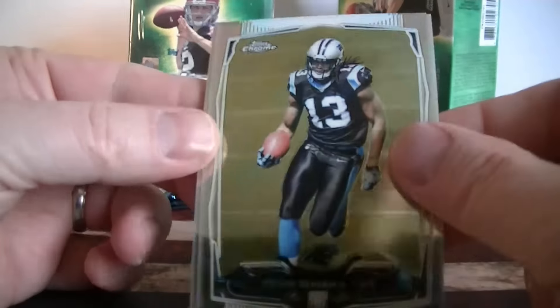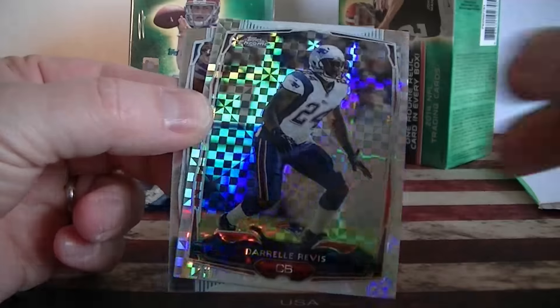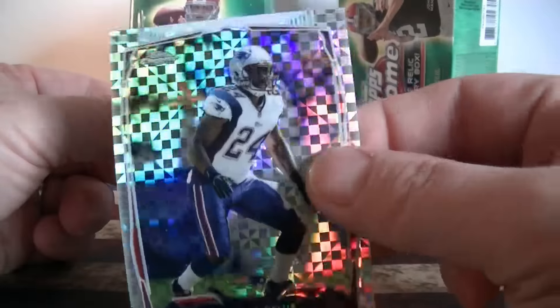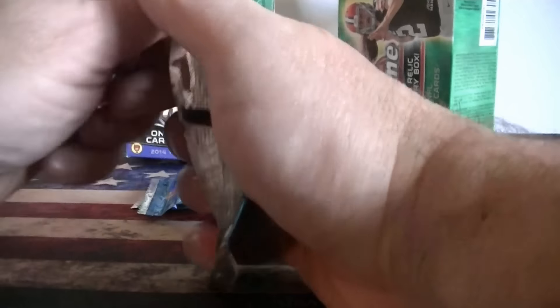Pack three: Kevin Benjamin rookie card, Gilbert rookie, Darryl Rivas X-Fractor on the Patriots, and DeMarco Murray. Pretty good pack.